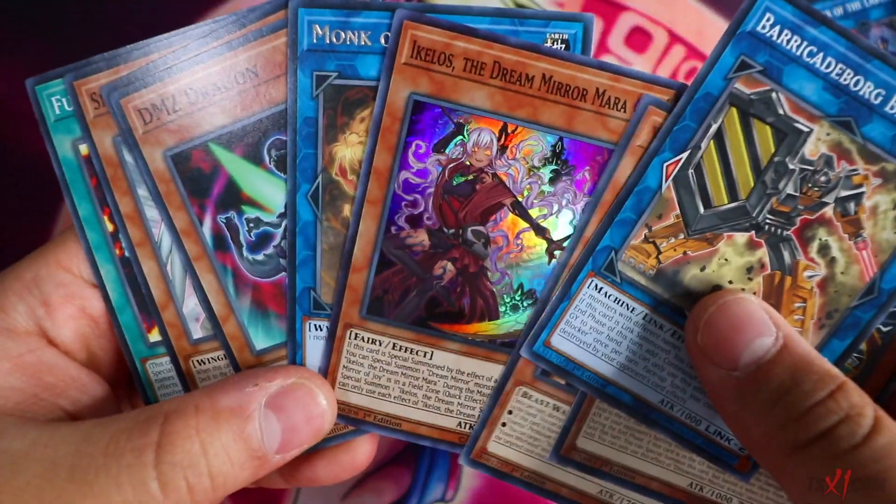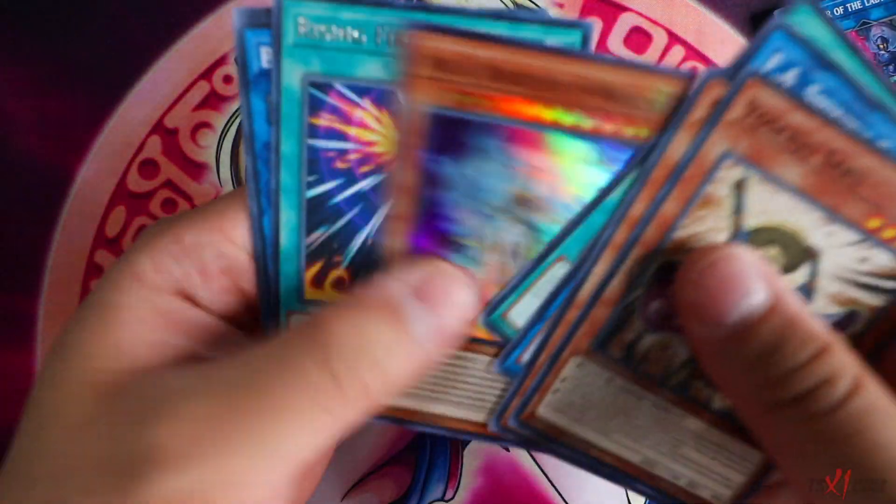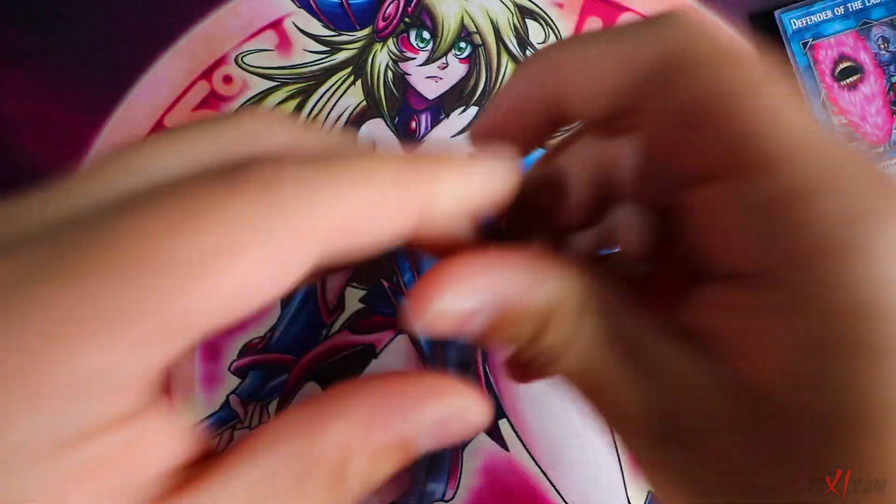The ratios are one out of 25 booster boxes — that's really low chances. That's one per every two cases, which is crazy. And that's not even a guarantee to get Apollosa or Wynn. Obviously Wynn and Apollosa are the best-looking ones.